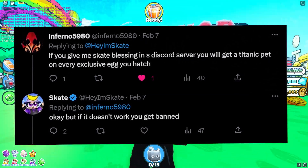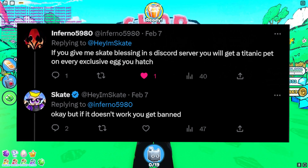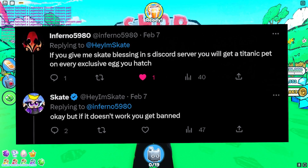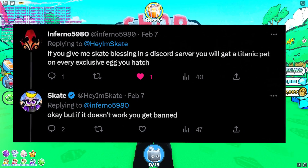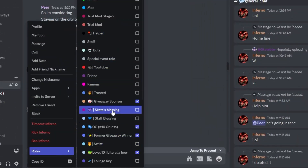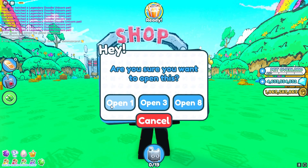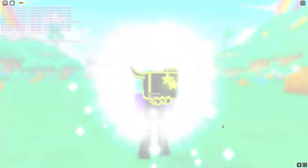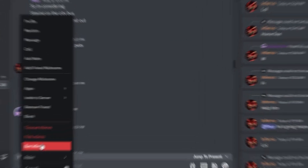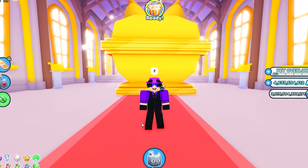Inferno said on Twitter that if I give him Skate's blessing roll in my Discord, then I should be getting Titanic pets on every exclusive egg I hatch. It doesn't seem very legit to me, so I responded saying okay, but if it doesn't work, you're banned. So let me give him the roll here real quick, and then we will get right to hatching. Inferno's membership in the server all depends on this one egg. The stakes have never been higher. Well, that's just unlucky, bro. Okay, so that didn't work, but the next method is a bit better, I think.